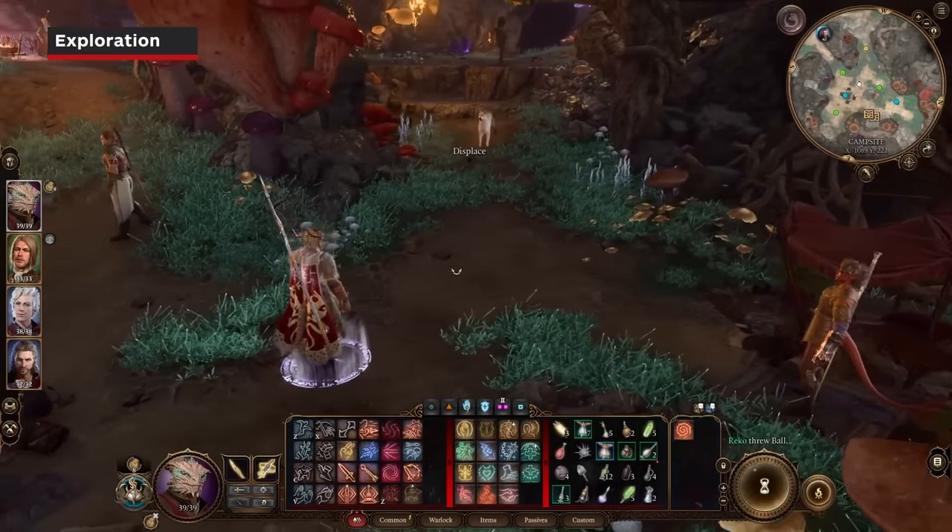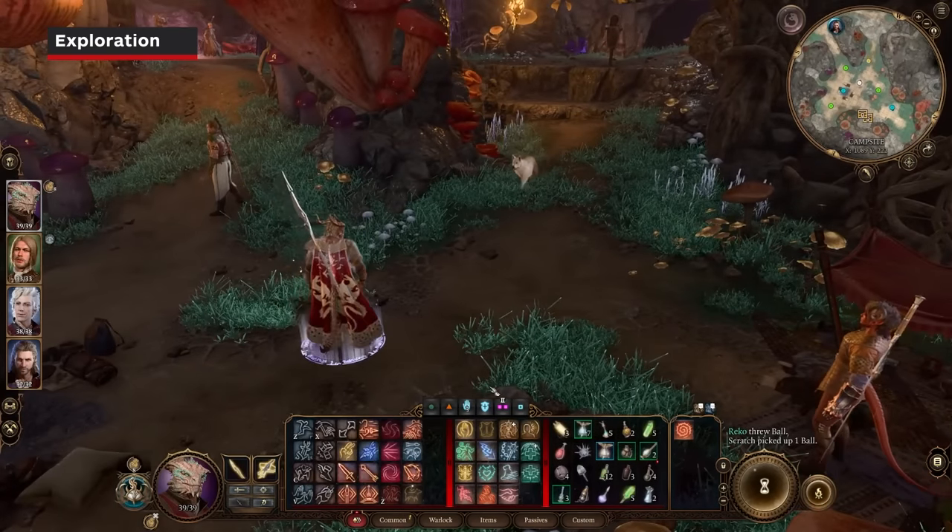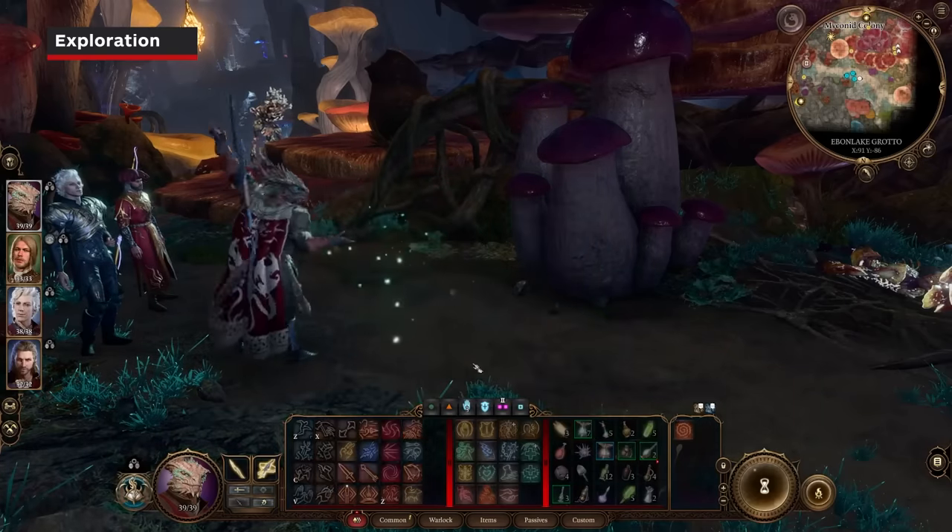Scratch, after you play fetch with him, can be summoned out in the world. He will bark at chests and can see through illusions.